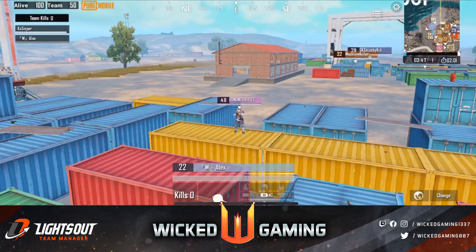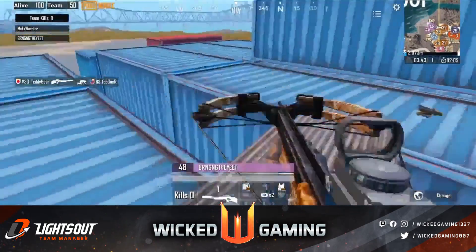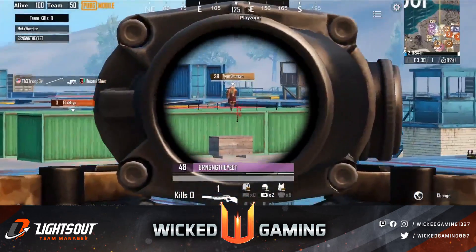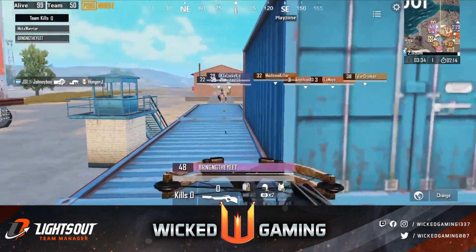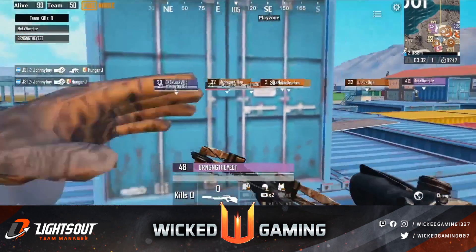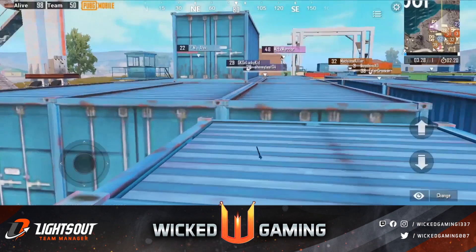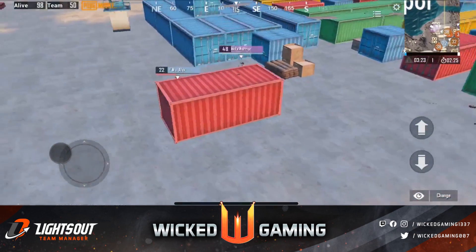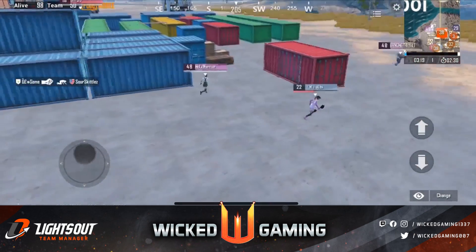We've already got a crossbow user trying to get some shots in. VSG Teddy Bear gets a crossbow kill up in the kill feed on top of the crates. That's a long-range shot — misses Tyler, but here comes another crossbow shot. He gets one, misses one on the crates, but gets one in the warehouse.